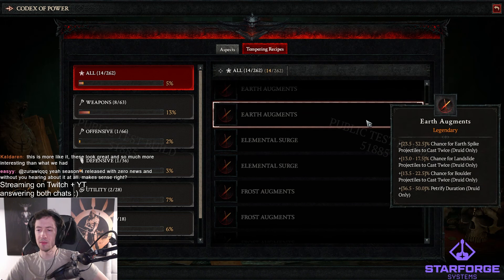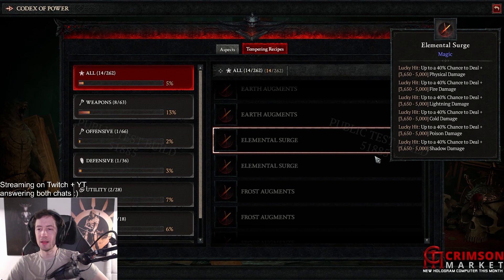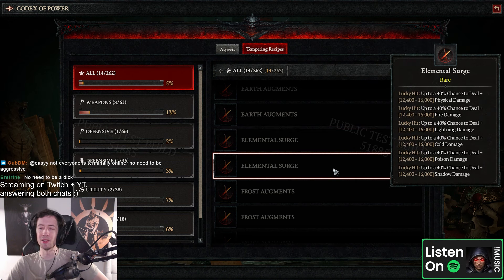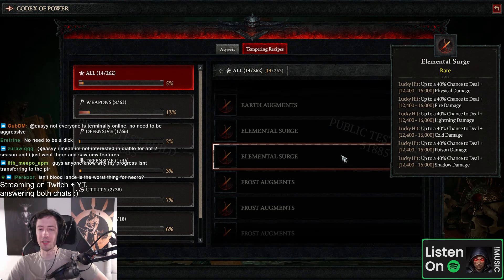Earth augments — double boulder, double landslide. Dude, you're gonna get so many landslides, that's insane. If this applies to trample-slide — oh man. Look here, a mental surge is at a much lower value so I think you can probably get this starting from like level 58 or something. And then this is probably like level 70-80 range, and then it goes up to 40k per proc on the legendary one.